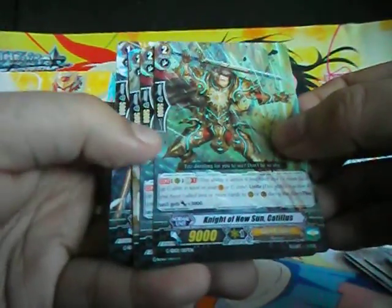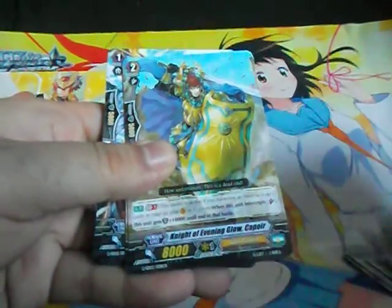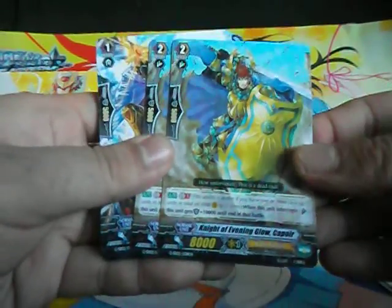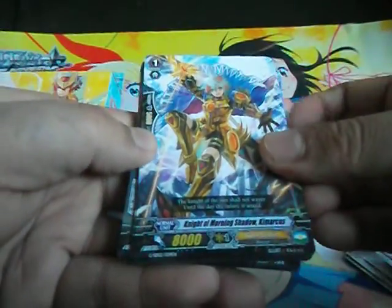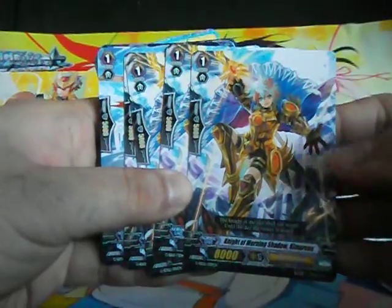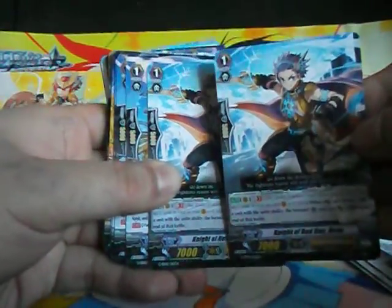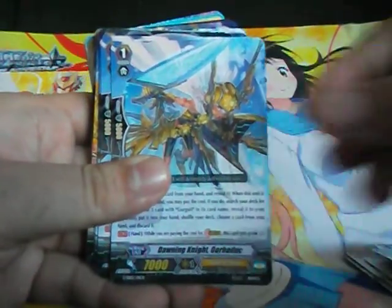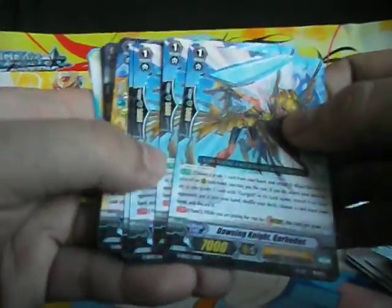Knight of New Sun Catalyst. Knight of Evening Glow — two copies. Knight of Morning Shadow Kimarchus — four copies. Knight of Red Day Runo — two copies. Dawn Knight of Gobarduck — four copies, Alternate Art. Two and two.